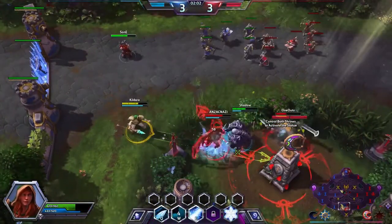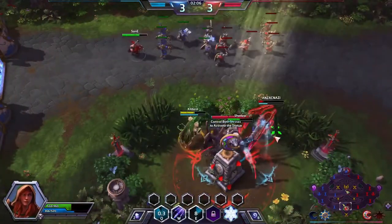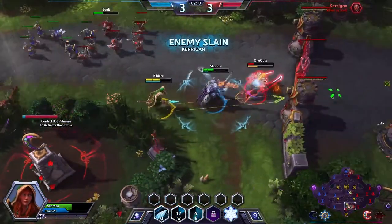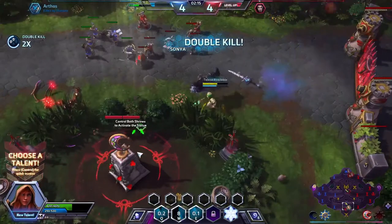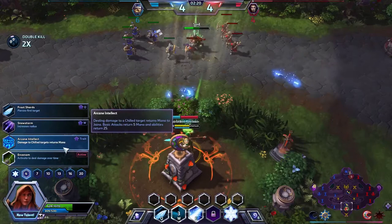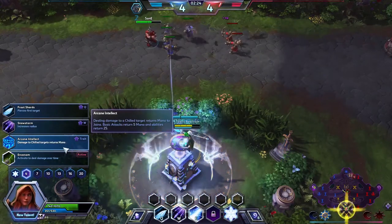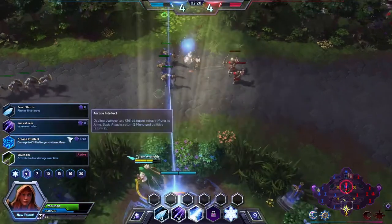Some stuff's gonna go down now. There we go — double kill! Unfortunately Arthas will go down as well, but it will not be in vain. Next talent is Arcane — dealing damage to chilled targets returns mana to Jaina. Base attacks return 5 mana and abilities return 25.